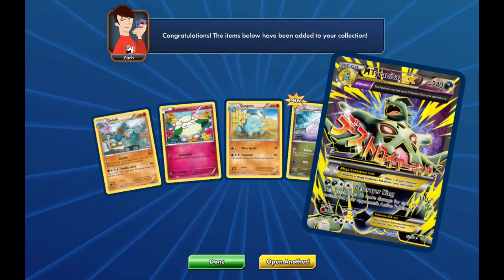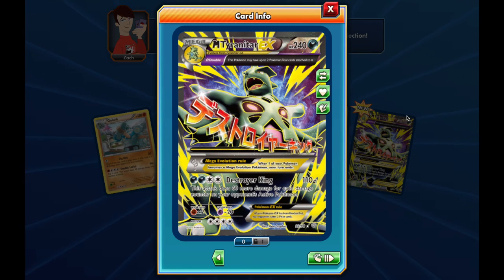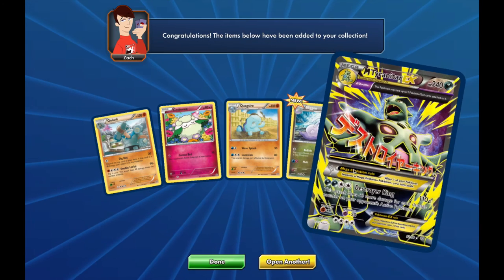Ooh, there we go — Mega Tyranitar EX! This is the full art too, and that is sweet. The Ancient Trait on this is that this Pokemon may have up to two Pokemon Tool cards attached to it. For two Darkness and two Colorless energies, Destroyer King does 110 plus damage, and this attack does 60 more damage for each damage counter on your opponent's active Pokemon. Pretty good — I just need the Tyranitar EX to go with this.